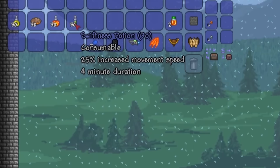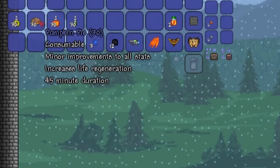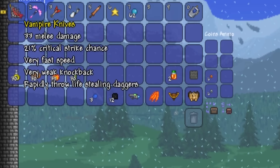The consumables in this video include the Swiftness Potion and the Tipsy buff. The other two have nothing to do with movement speed. The weapons are just randomly chosen and do not add anything to this video. However, the Portal Gun will be used.